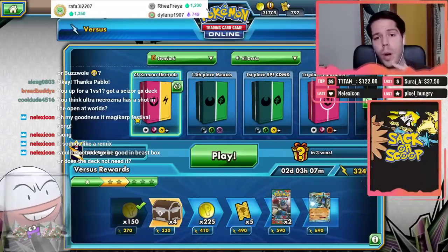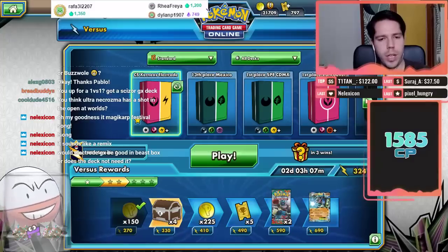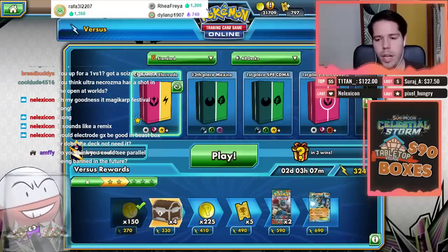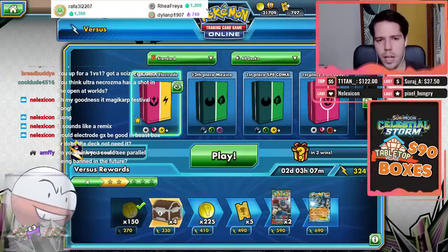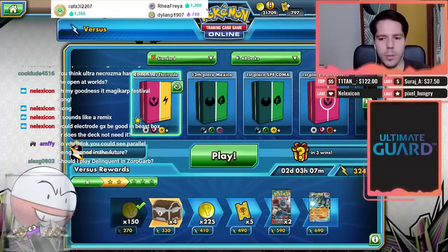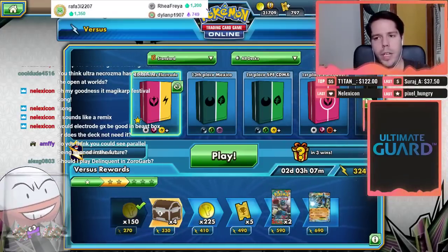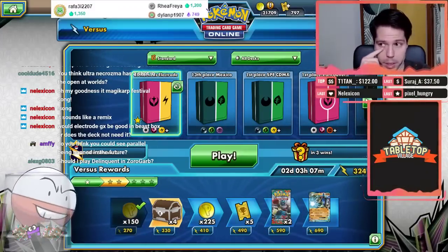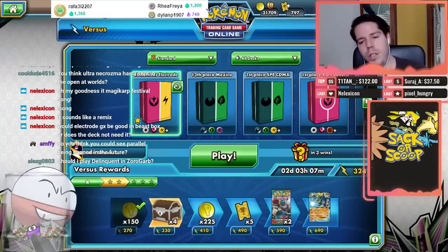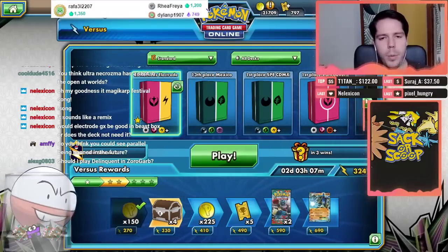That pushes new ideas out of competitive viability. Once the format rotates, a lot of fringe cards might become better. Thanks so much for watching and hanging out. I'll be back Monday for more Celestial Storm decks — maybe 10 games of Rayquaza GX. Parallel City is being rotated out of Standard on September 1st, so it's getting banned naturally by rotation. Alex, yes — I think Delinquent in Zoro-Garb would be good because you'll catch people off guard in best-of-one, and there will definitely be misplays into it. That's all for today!